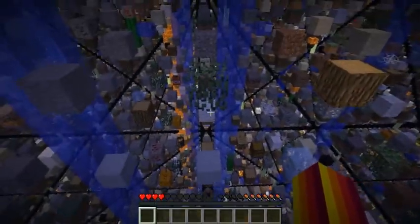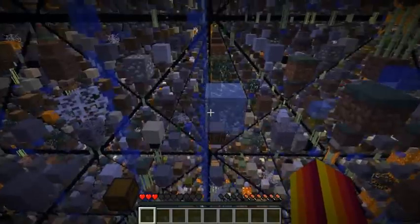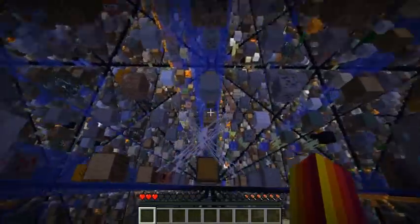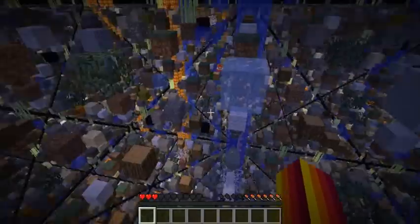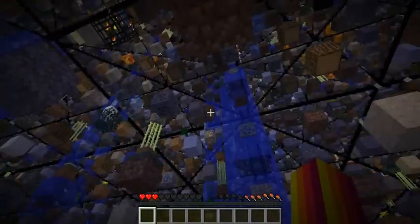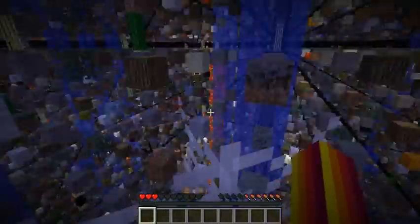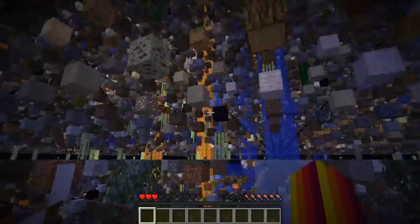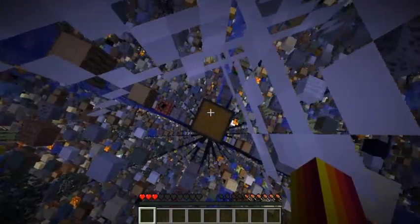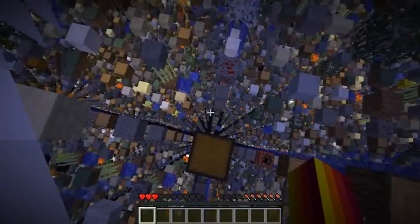Looks like we found another chest next to a water stream, which is good — we'll be able to float back out. My health is really not looking good right now. What I might do is use this cobweb as a fall break. Hopefully I get my energy up so I can float back up to the height of my base and then sprint jump across. I think I just heard an enderman, which is strange. I'll need to make an area to kill endermen because I'll need a ton of enderpearls to get to the End.